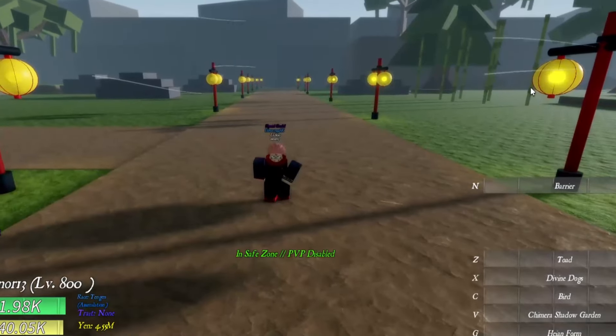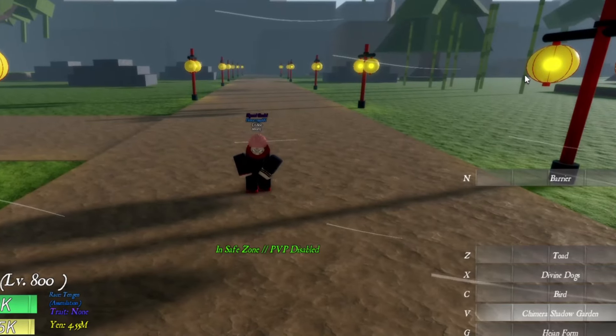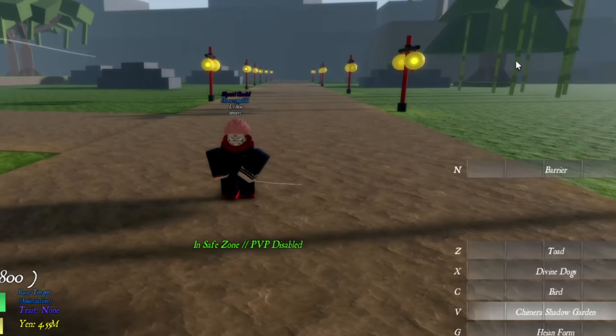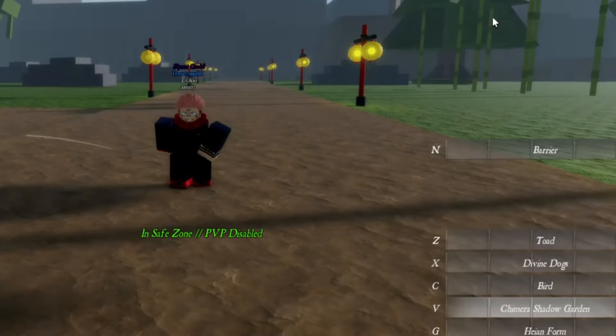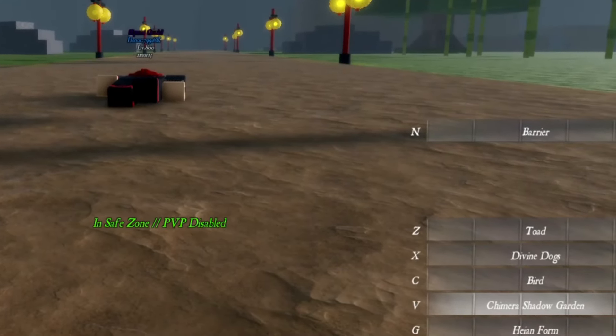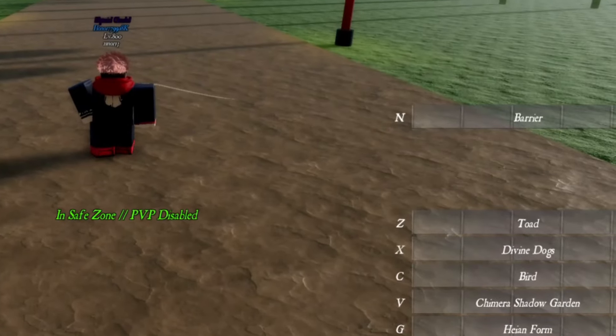Alright guys, we are now back — we actually got 10 Shadows and I'm going to be showcasing it. The moves we got for 10 Shadows are: Barrier, Toward Divine Dogs, Bird, Chimera Shadow Garden, and High End Form.